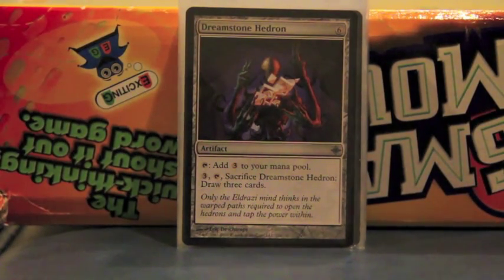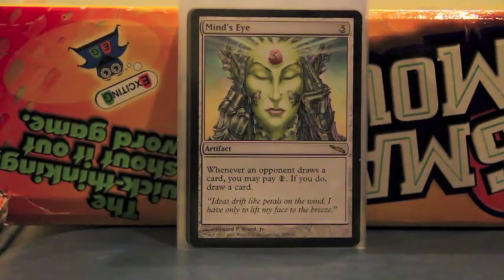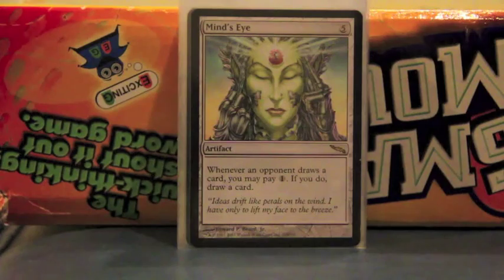Dreamstone Hedron acts as both mana ramp — because it taps for three — but it can also sacrifice to draw three cards if I need to. So it's versatile. A little expensive but it's okay since this deck is made for long-term games. Mind's Eye is a draw engine — amazing. Even if it costs five, with five people at the table I draw five cards per round and fill my whole hand. Since you almost never tap out in a long-term game, it's one of the main ways to draw with this deck, because there aren't many red card draw options — that's why all the artifacts have to supplement.